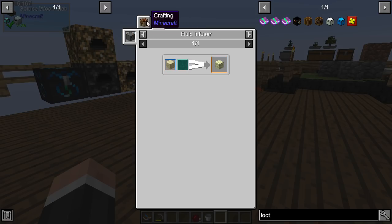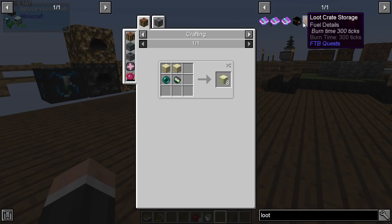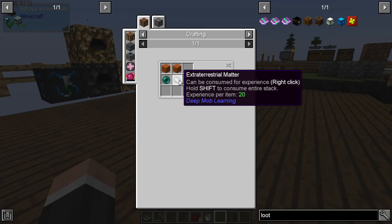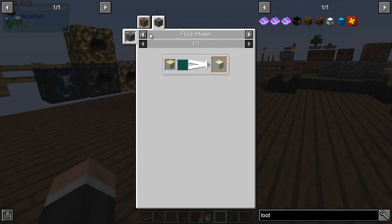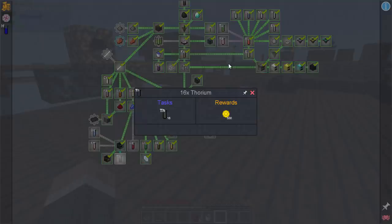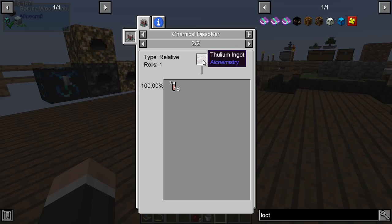We could — okay, so we might need to get the loot fabricator going because it needs extraterrestrial matter to make end stone. But you can also make end stone in a fluid infuser using molten ender and sandstone. So we don't need currently, definitely, to go through the loot fabricator — it looks like.